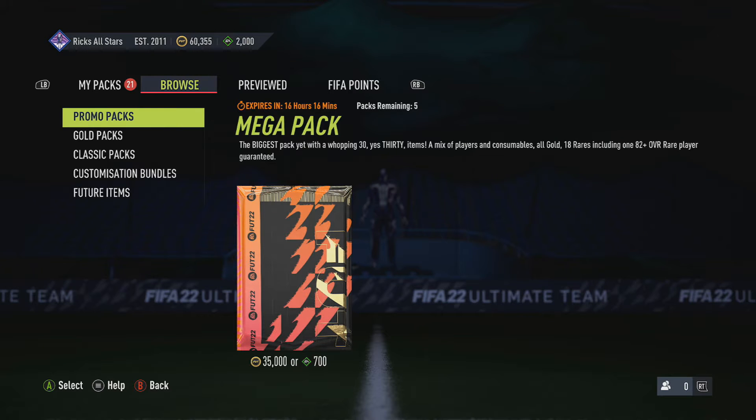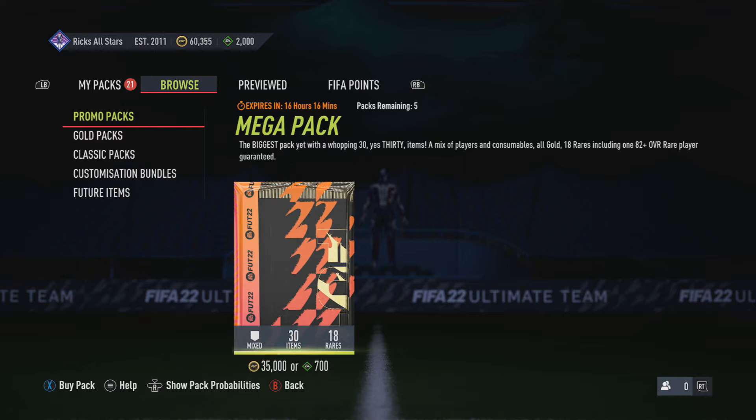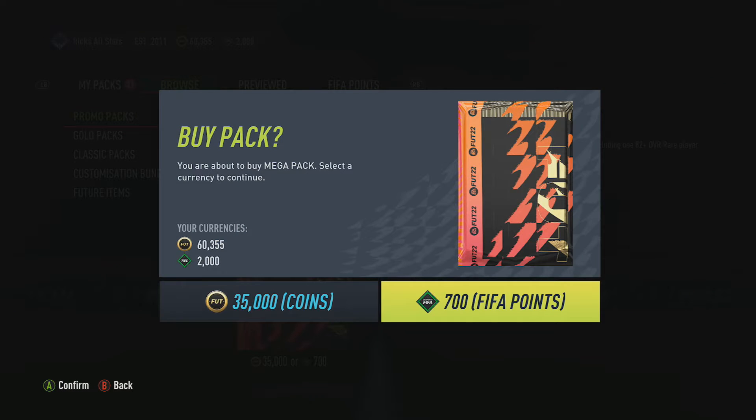Hey guys, really nice to be back with a FIFA 22 pack opening. This time it's Road to the Knockouts Team 1, so there's going to be a Team 2 as I'm recording this in 3 days. The big players in this are Sané, Son, and Robertson - I think they're the big 3. Before we go into the packs I've saved up, we'll open up some mega packs in the store. We've got some FIFA points, because I'm not going to spend the money on anything else otherwise.